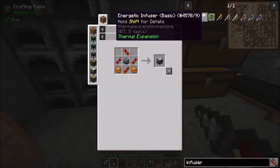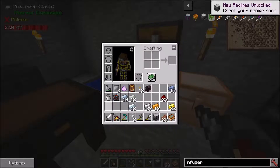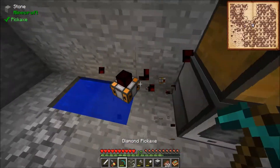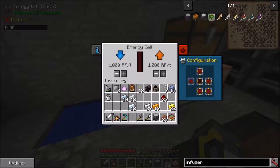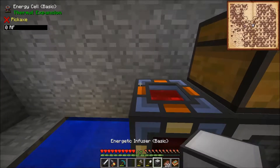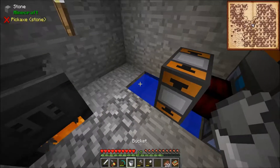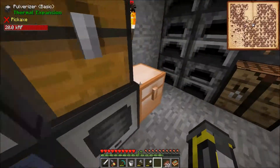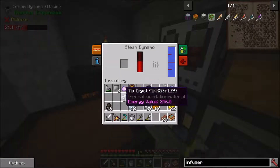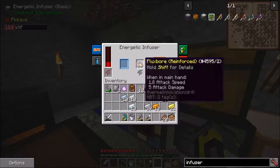I'll put the machine frame together and then the infuser together - done. Let's deconstruct this bit a little, and set up the energy cell so that its input is from the left and the output to the right and also the top. The infuser will come on top of it, and the steam dynamo will go on the side again. Put some charcoal in here and that should be good, so with the flux bore in there it will start charging up nice and easily. It's got a lot of power, actually, that takes.